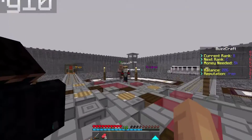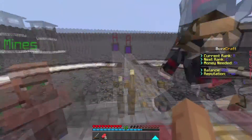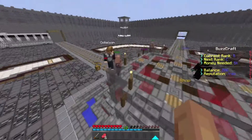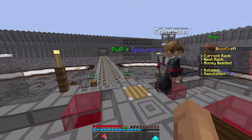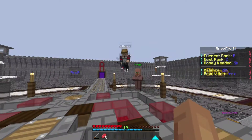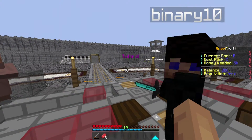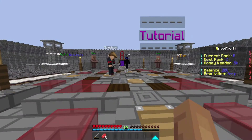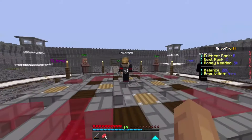As everyone probably knows by now, a prison server is where you break ores and upgrade from rank A to Z. There are a lot of prison servers out there, so I thought I'd add a little twist — instead of the usual holes in the ground where you just mine up ores, we've made the mines look like actual mines. Let's do slash warp and open the GUI.